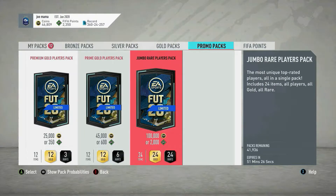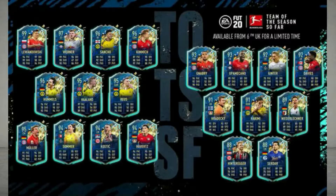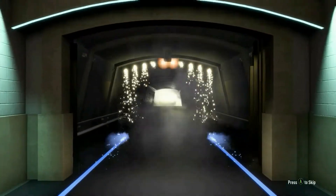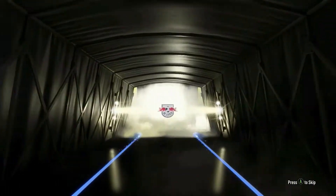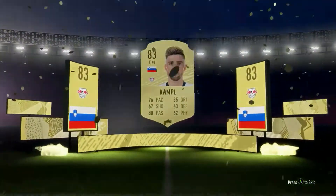Alright boys, Lightning Rounds have just come out. We have 100k packs — let's buy one. I'm still saving up packs for the Bundesliga Team of the Season, which is out now. Come on, come on, please. Oh, that's a shame. Centre-mid. Who is this? It's one of the Bundesliga. Campbell. But it's not what we want.